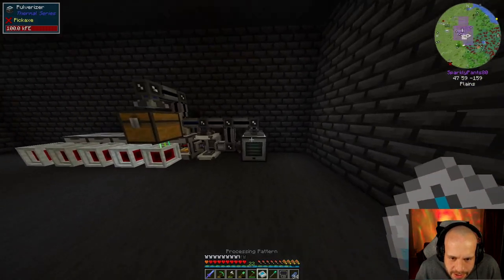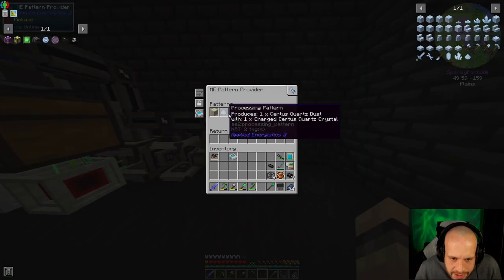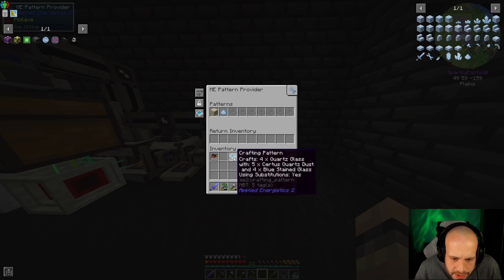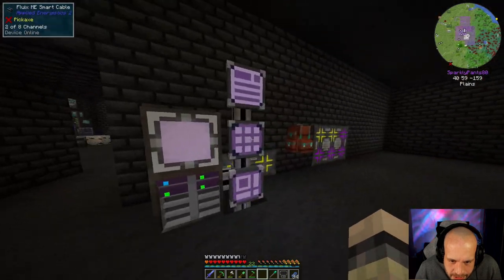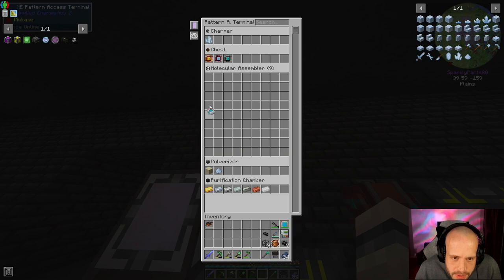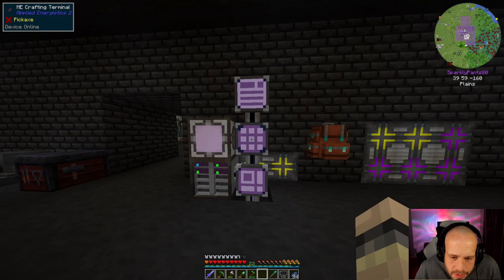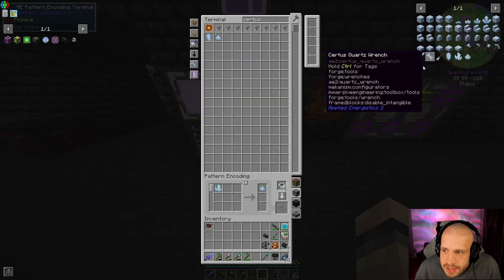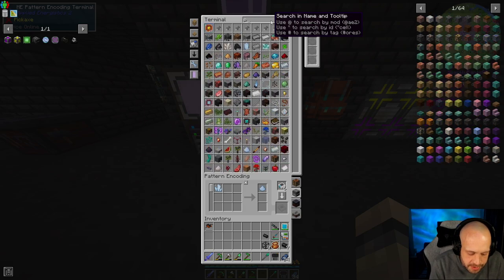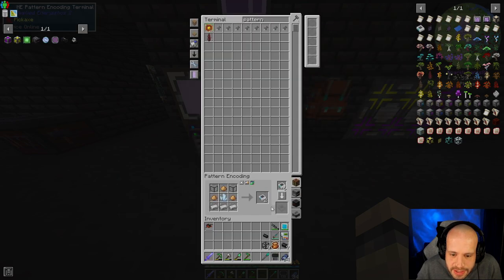This is what I want to put in here. That goes in there and it can now make that. Then what we're going to do is take that and stick that in our molecular assembler panel — and that can now live in there. Got that. The last thing we want is a pattern again, because that was the only thing we needed to actually craft — was the certus glass. We had to make that recipe and now we can do this.